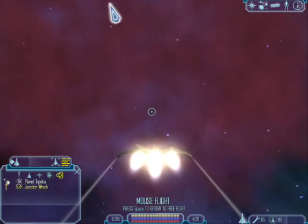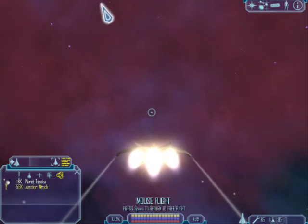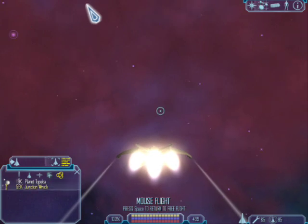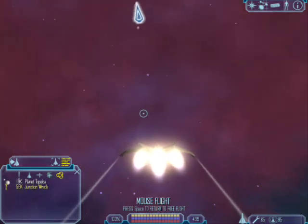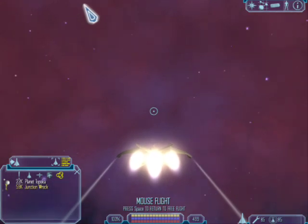My ship loadout: I have a heavy thruster, classic shield, max nanobots and shield batteries, nothing but energy turrets — four energy guns and one energy turret.